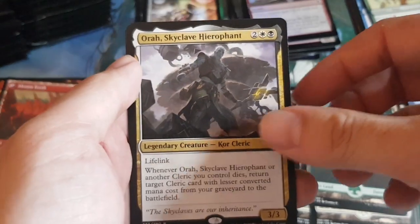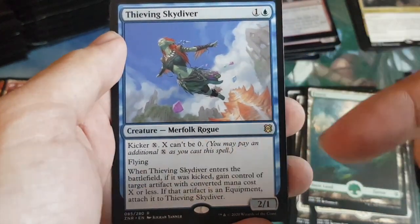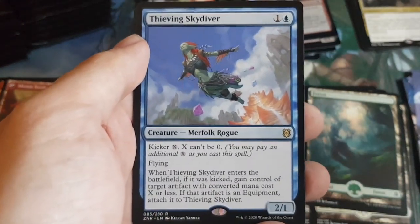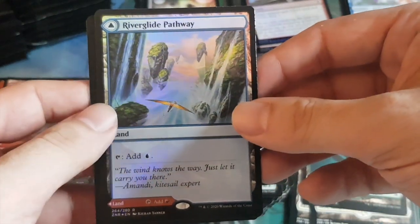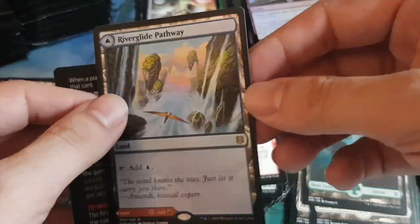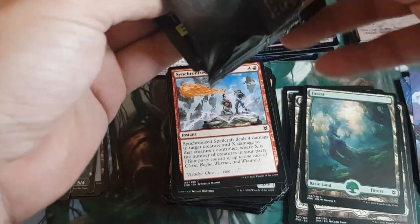Rare: Orah, Skyclave Hierophant — two generic white black, three-three lifelink. Whenever Orah or another cleric you control dies, return a cleric with lesser converted mana cost from the graveyard to the battlefield. Cleric-matters legendary. Then another rare: Thieving Skydiver — you can start stealing Soul Rings and equipments. X can't be zero, but to steal a zero-cost artifact you can pay one. That's going to be good. Foil pathway — very nice. Rare foil pathway in the guaranteed foil slot.